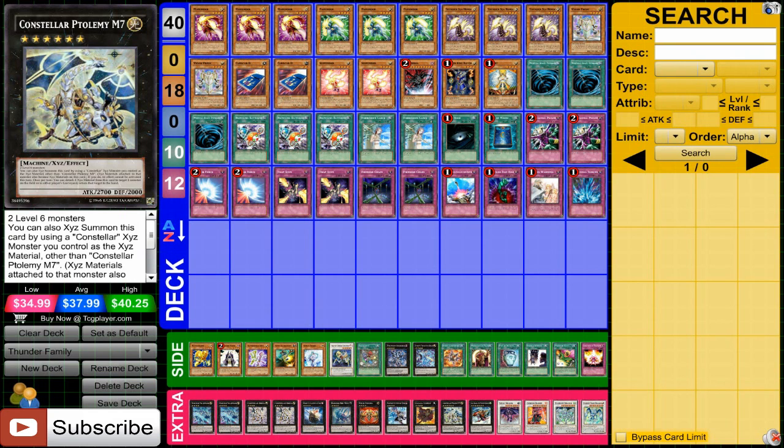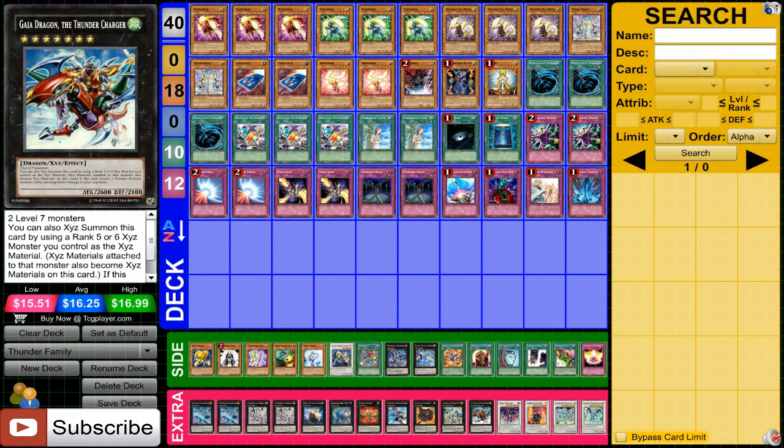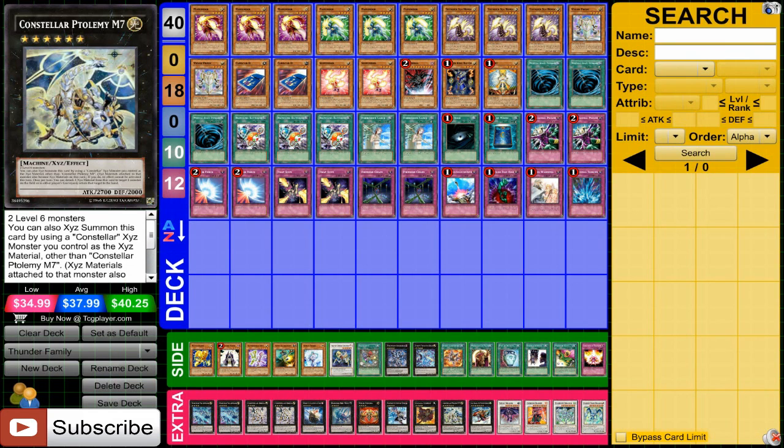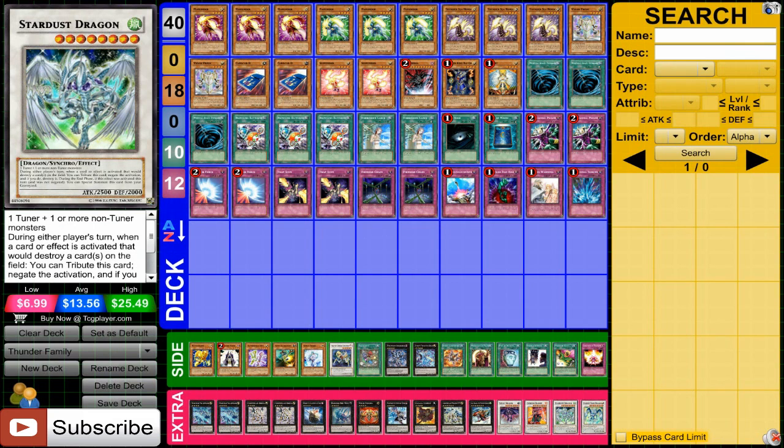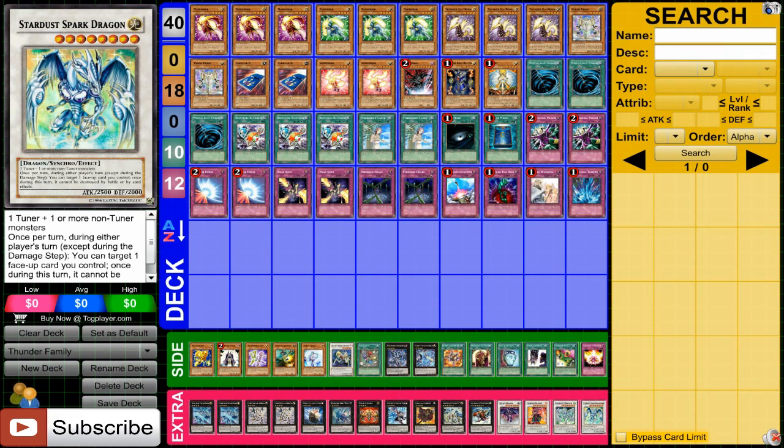Along with the Constellars, you can run Ptolemy, which can be very useful, and along with Ptolemy you can run Gaia Dragon, which is also very useful. Again, personal preference — I think these cards are very helpful. For the few Synchros, obviously the 8-stars with the Vylons — staple ones like Scrap, Crimson Blader, or Stardust — and I'm also running Stardust Spark Dragon, which can be very useful.